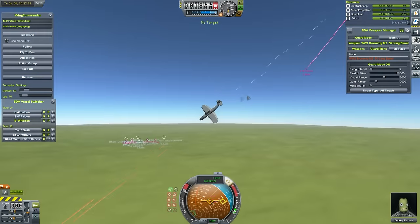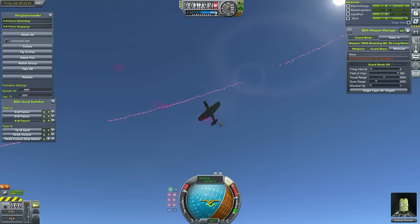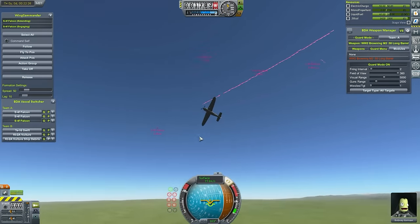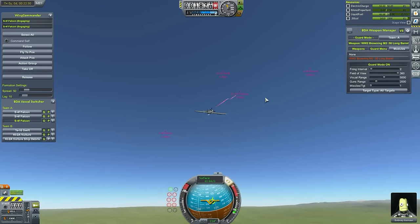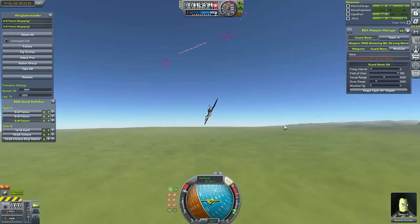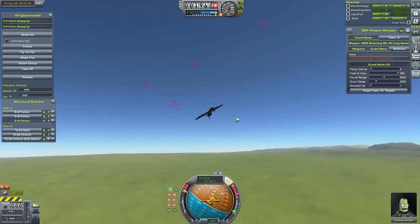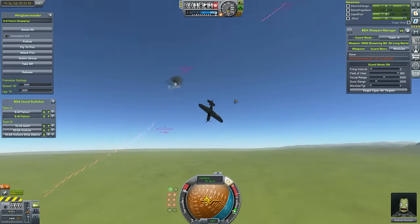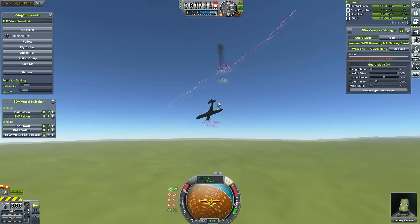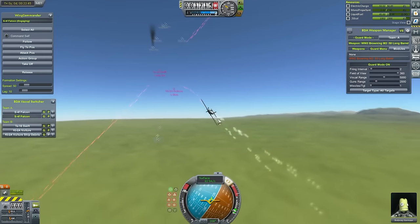After we watch the first vulture tumble into the ground rather nicely, we can engage in the rest of the dogfight. Penguin has two attackers here which pose a problem — although they're slower and loaded with bombs, they do have a tail gun, which is super useful if someone's chasing you. And then there goes a Falcon — the first casualty for the Catenian Air Force — it just kind of explodes.